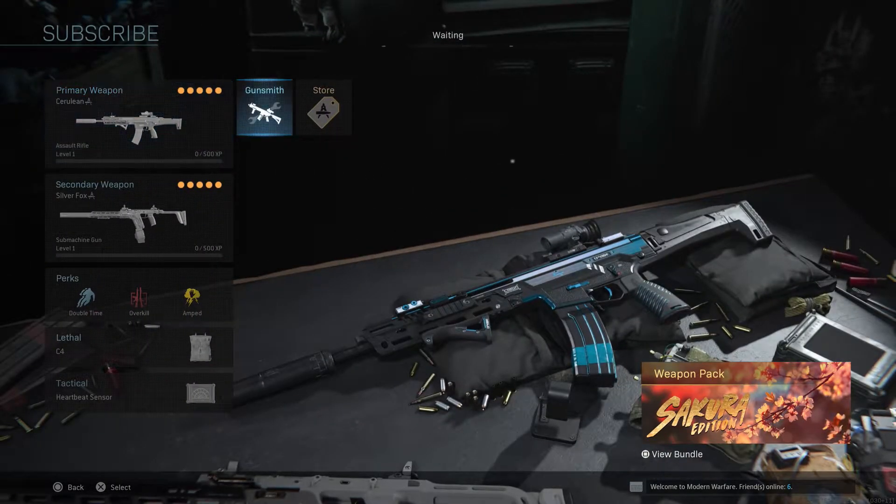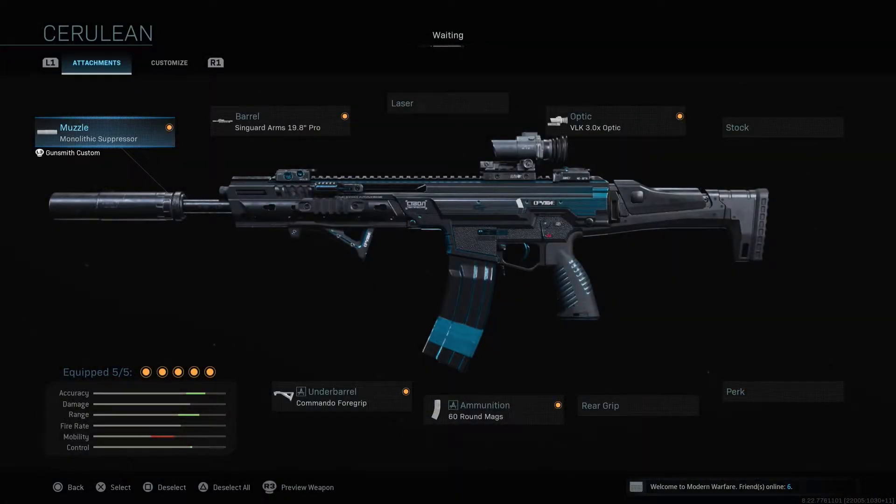Now the class setup that you came for. For the Kilo I used the Monolith Suppressor, Singuard Arms 90 Pro barrel, Commando 4 Grip, 60 round mags, and the VLK 3.0 Optic.